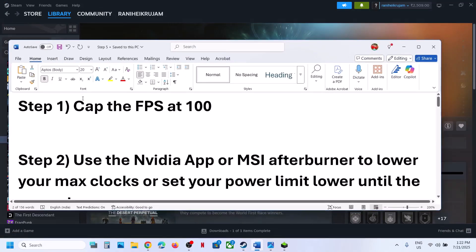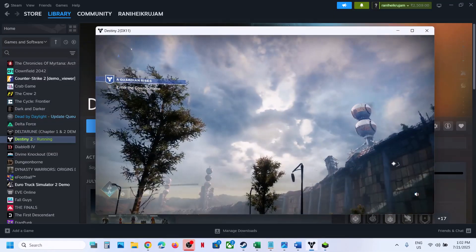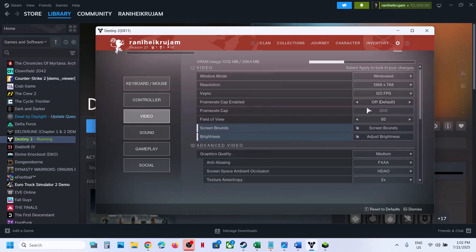The first step is to cap the FPS at 100. Launch the game, open settings by pressing the escape key, go to settings and then go to video. Over here you can see frame rate cap. If this is off, turn it on and set it to 100. You can even lower it more if you want, then apply changes and check.